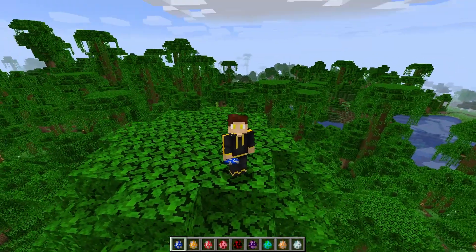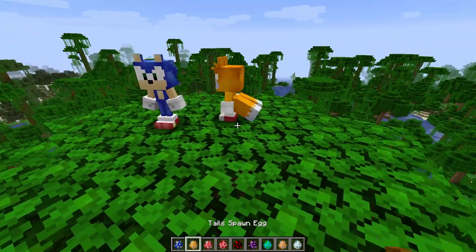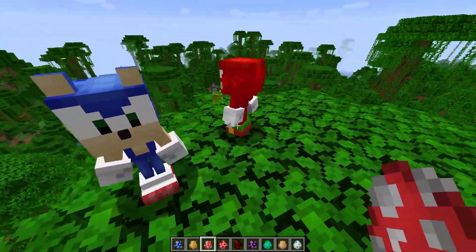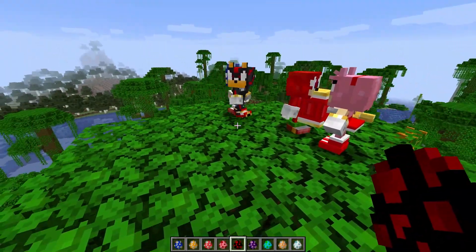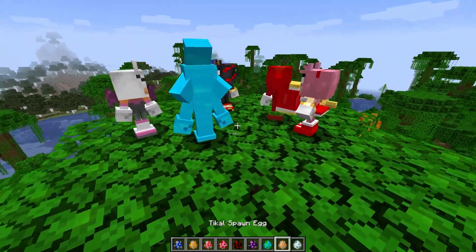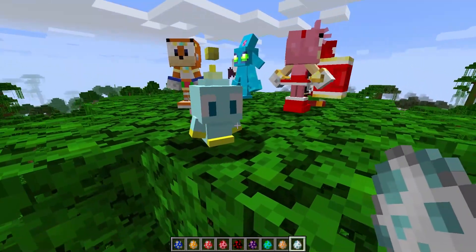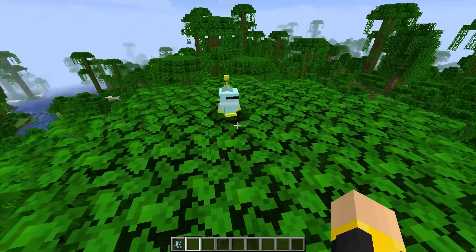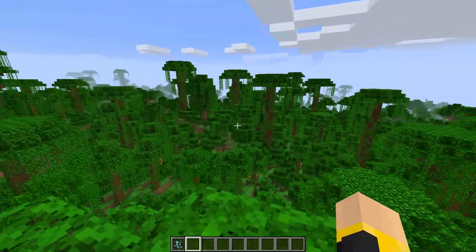Sonic isn't the only mob you can spawn in. We also have Tails, Knuckles, Amy — who actually has her hammer — Shadow, Rouge, Chaos, and a Chao which is adorable. But I think the most important one of all is the Black Market Chao — we can actually buy things from it.